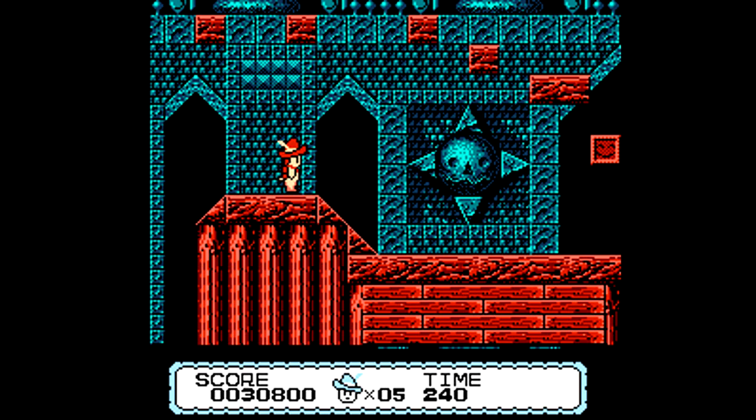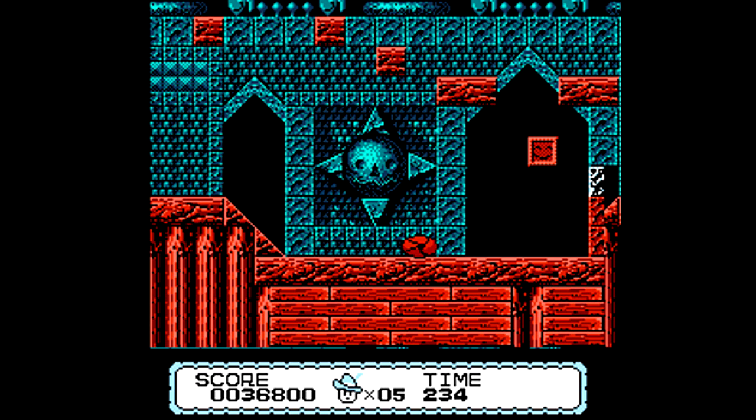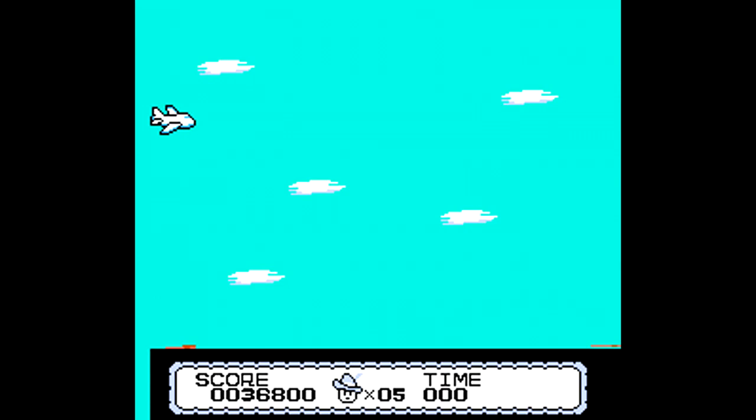Over here we make it to the first boss battle of the game, and for this boss — like many of the bosses — it's pretty simple: turn into ball form and bump into them three times to get rid of them. There are a couple of bosses that take more than three hits, mainly the final boss and a boss about midway through the game, which is kind of an extension of the final boss anyway.